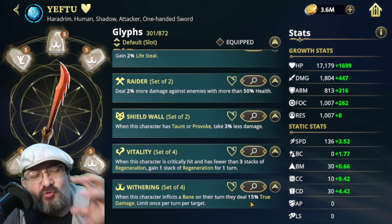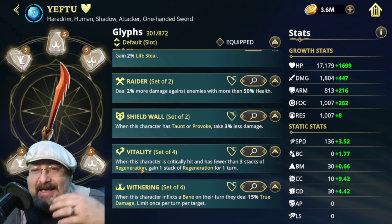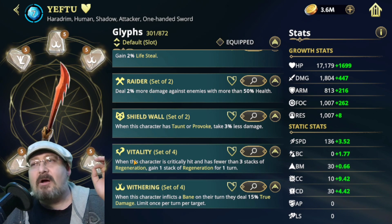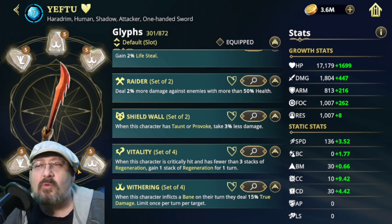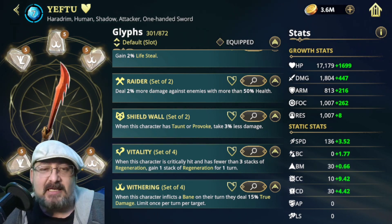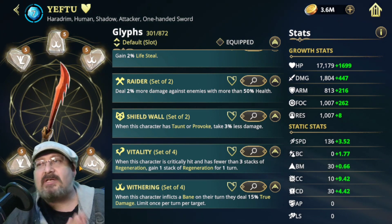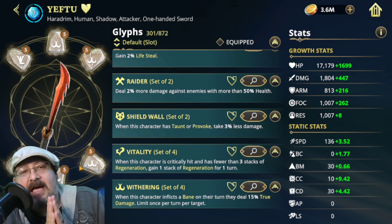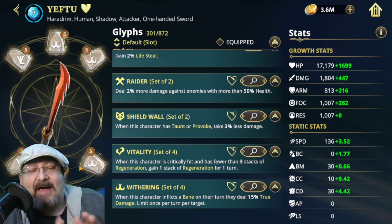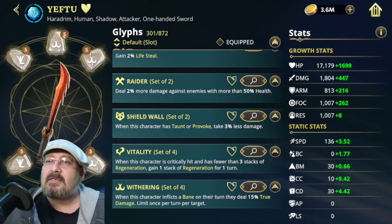We want to deal 50% true damage every time we inflict one of those Banes on somebody, and this way he'll be able to inflict a Bane every time he hits. As our primaries in slots 4, 5, and 6, we're looking at Damage, Damage, and Focus — we want the Focus to stick our debuffs. As our secondary stats, we are looking at Crit Chance, Crit Damage, Damage, and Focus. The more often we crit, the more often we'll be able to land Black Serpent's Poison, and the Focus to make it stick.